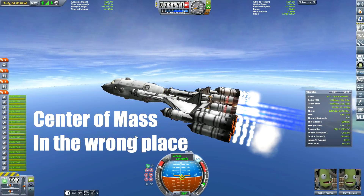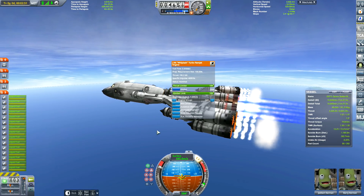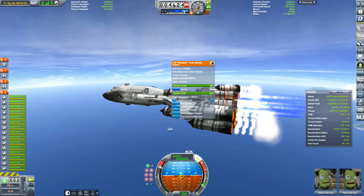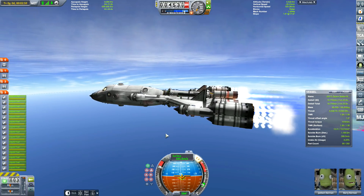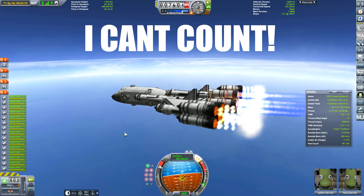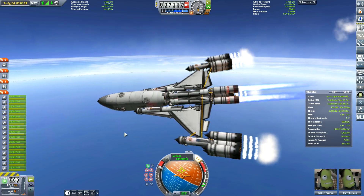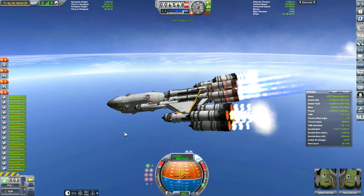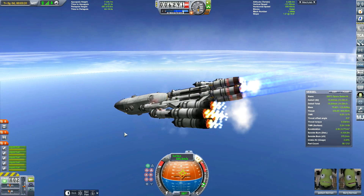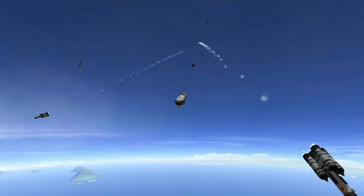Fail 3: weight distribution — at least I think that's what it was. The fuel at the front wasn't being drained properly; I didn't set them to drain at the right rate. This took me ages to work out. Then there were the personal failures — I just decided I'm giving up, let's decouple things and mash everything up. Yes, these were the failures where I just decided to mess around.